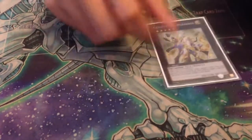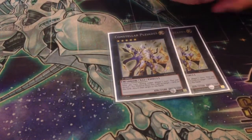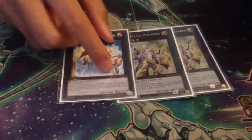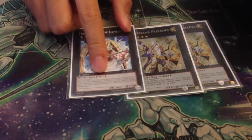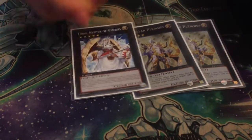That's it for the main — 40 cards, by the way. Two Pleiades in the extra; you never really go into three. Your other rank 5 — tears. High Priestess can't pop this, Blaster can't pop this.